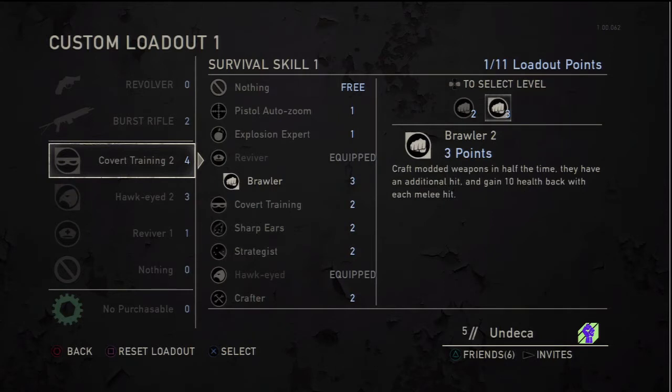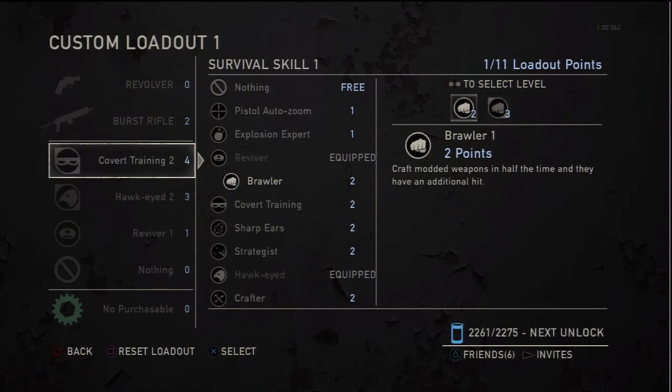Brawler — I have this equipped on one of my other classes. It says you gain 10 health back with each melee hit. I'm going to say bullshit on that — I was beating on some dude and he came up and killed me and I don't think I gained any health back from that.